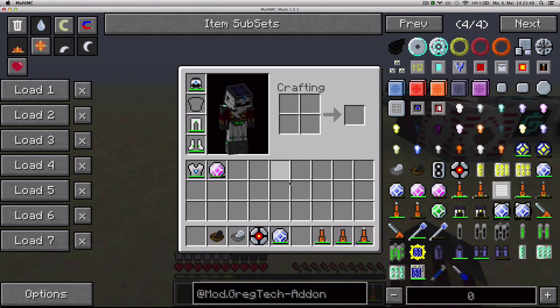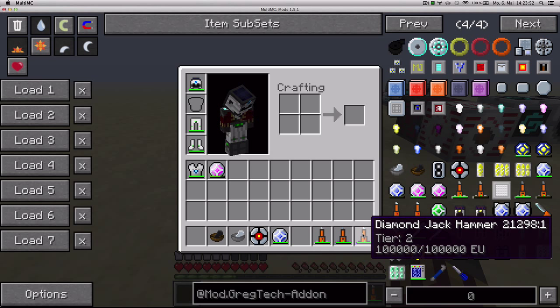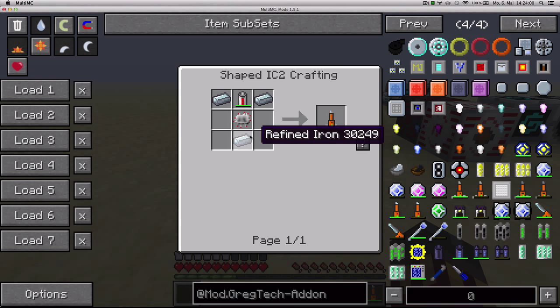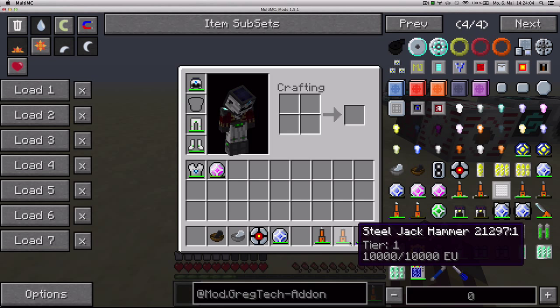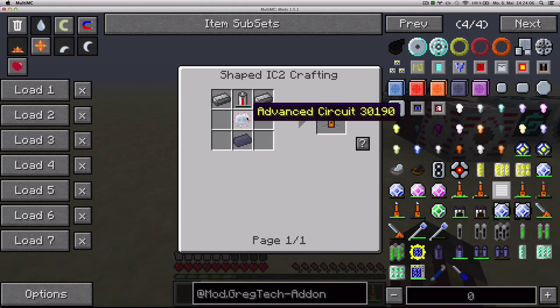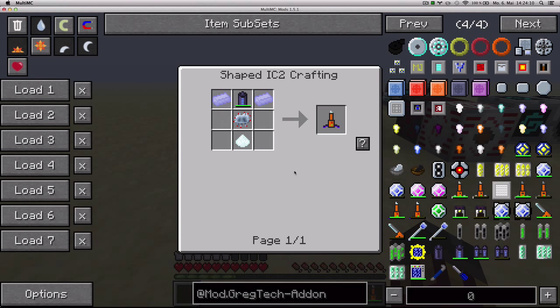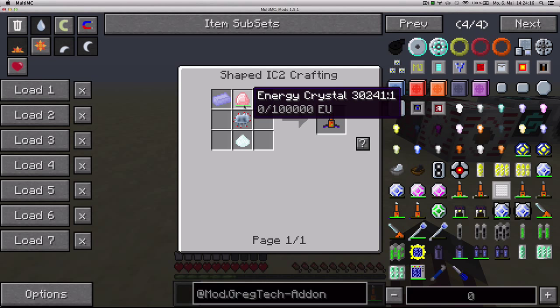Now, here we've got a tool that has three tiers: the Iron Jack Hammer, the Steel Jack Hammer, and the Diamond Jack Hammer. They are made to break stone really fast. The Iron Jack Hammer you make with a battery, a circuit, and three refined iron. The Steel Jack Hammer you make with an advanced circuit, three steel, and one E-battery. And the Diamond Jack Hammer — the best one — requires two titanium, one diamond dust, one advanced circuit, and one energy crystal.